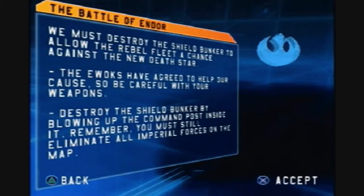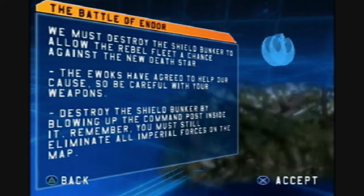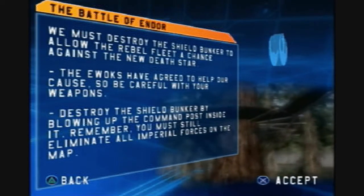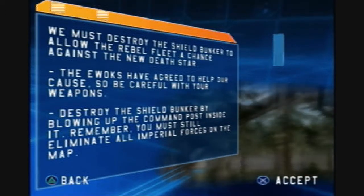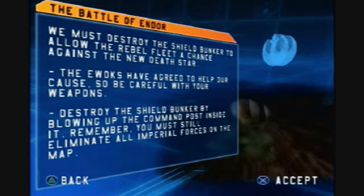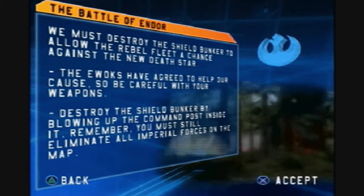This mission is our last hope to take down the Empire. We have to get the shield generator down so the attack on the second Death Star can succeed. Good luck, and may the force be with you. So we must destroy the shield bunker to let the rebel fleet have a chance against the new Death Star. The Ewoks will help us, so watch where you're shooting, and destroy the shield bunker. We also have to kill all the Imperials.